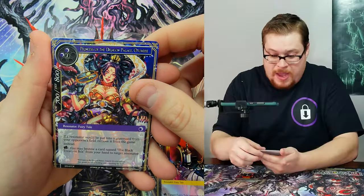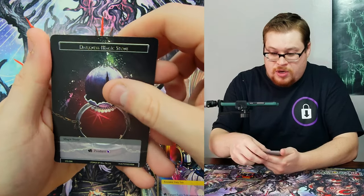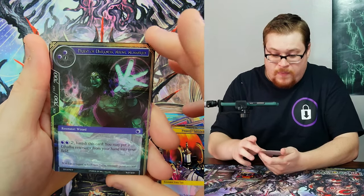Next pack — the little dreams of flight with Peter Pan showing his skills off. Oni Governor, Dragon Palace Otame, Darkness Magic Stone, and then a foil Abdul.